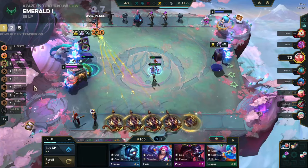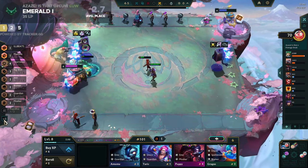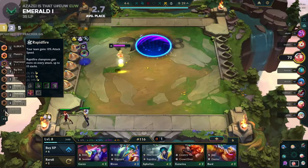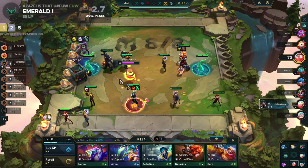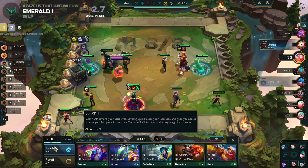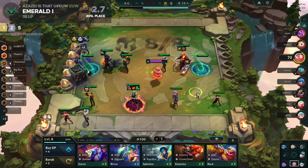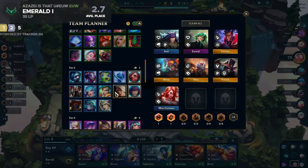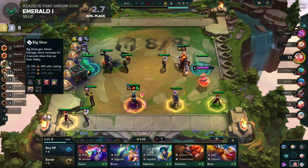Miss Fortune would be nice as well. Oh, another Big Shots — I don't need Rapid Fire Cannon. Lucy doesn't need Rapid Fire Cannon that much. Okay, just cash out. We will wait until the end of Raptors. I can play a fifth Heart Steel with this — yeah, probably the fifth Heart Steel with Kayn is the best choice we got here.